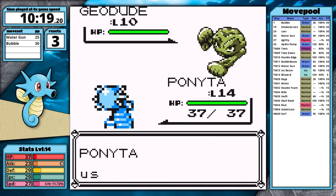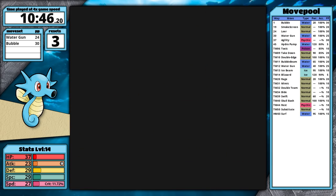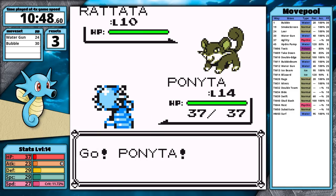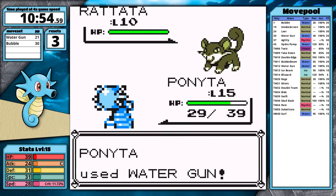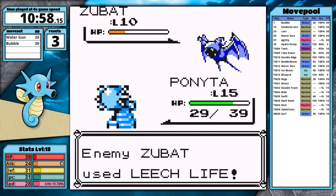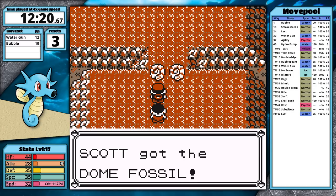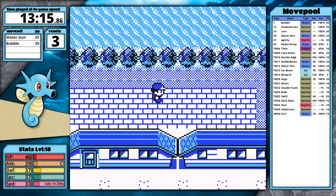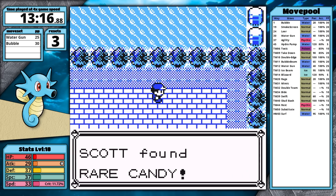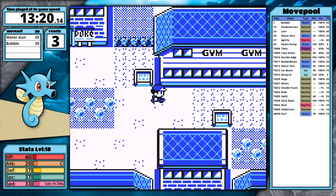As I go through Mt. Moon, I knock out wild Geodudes for fast experience. After grabbing a Rare Candy, I face some optional trainers to level up. I'd like to have level 19 before Misty so I have access to Smokescreen, and I want to defeat her before Nugget Bridge so I can have Bubble Beam. I grab the Dome Fossil on the lowest floor, defeat Jesse and James, stop by Cerulean Mart, and pick up the Rare Candy in someone's backyard — seriously, who just leaves a good item back there?